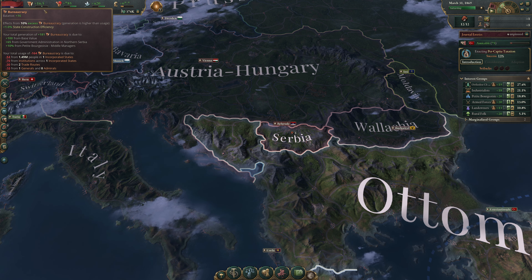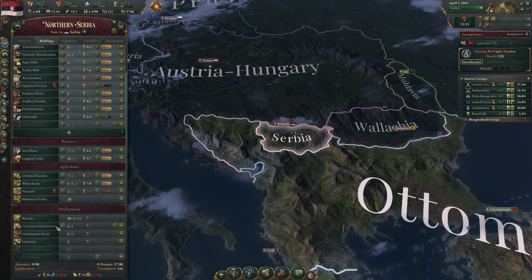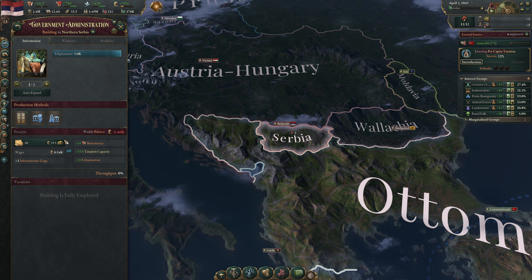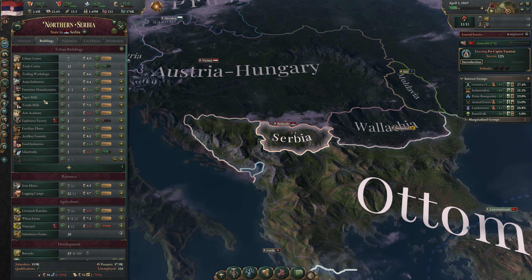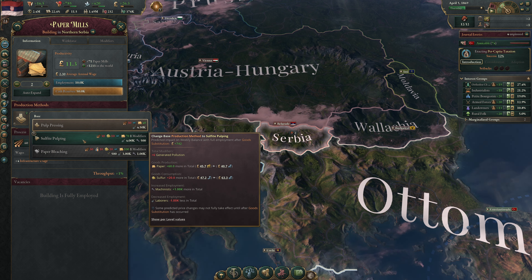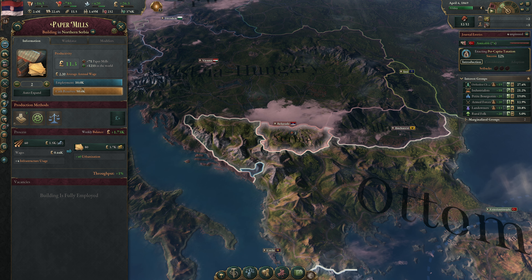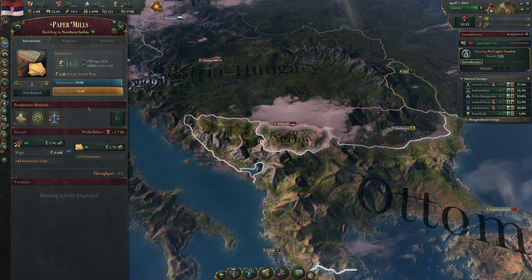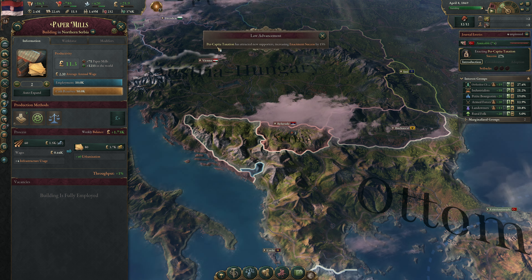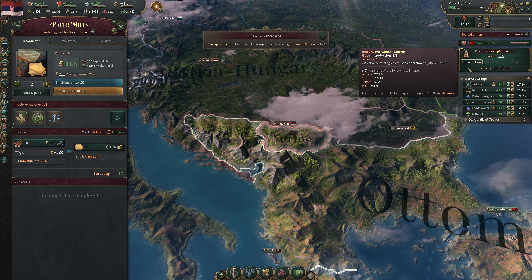We also need to look at our bureaucracy — we're losing 9% state construction and getting close to losing tax revenue. So we'll build another government administration. We're already at standardized filing cabinets, but paper is expensive because of the Ottoman market wanting all the paper it can get. Per capita has attracted new supporters, increasing enactment succession by 15% — that was the advanced event. Nice.